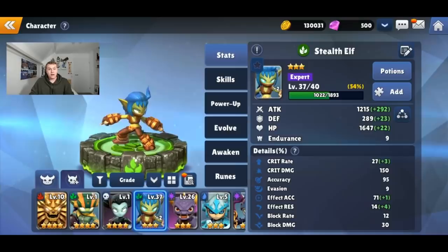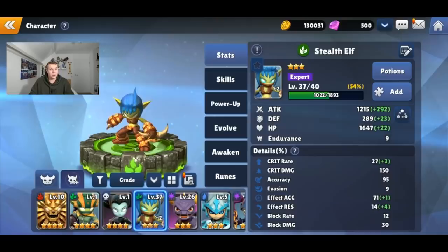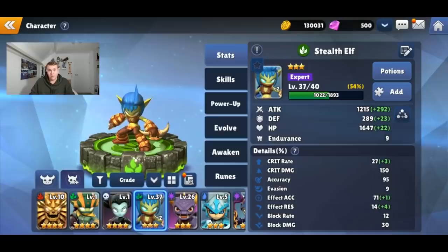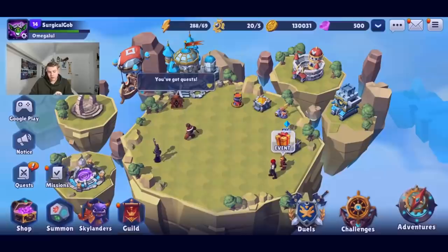My favorite and strongest Skylander is definitely Stealth Elf. She's super strong — always clutch, especially in boss fights. Like when Stealth Elf is the only one remaining, she's always able to carry the team. Especially with her Blade Slash skill — I'll show you guys that soon — it's just insanely strong.